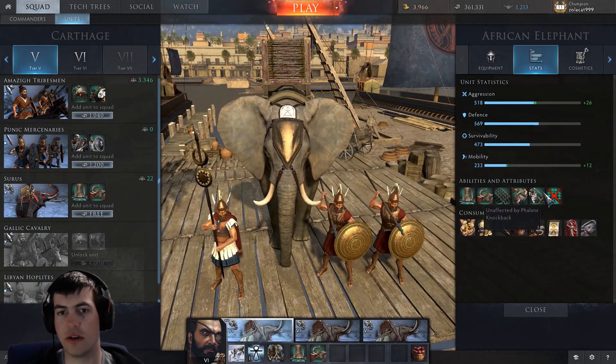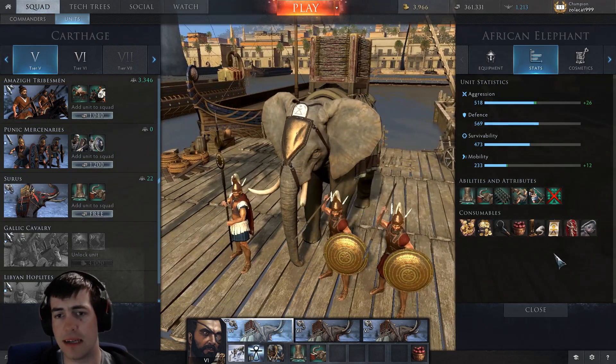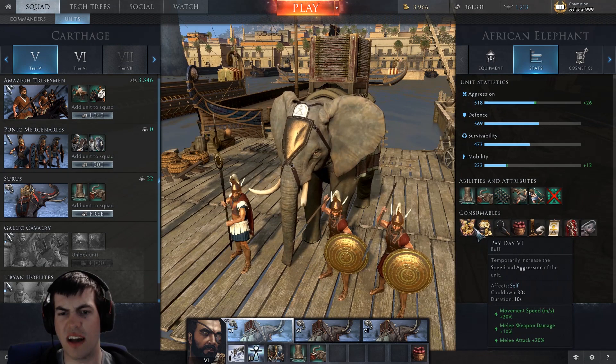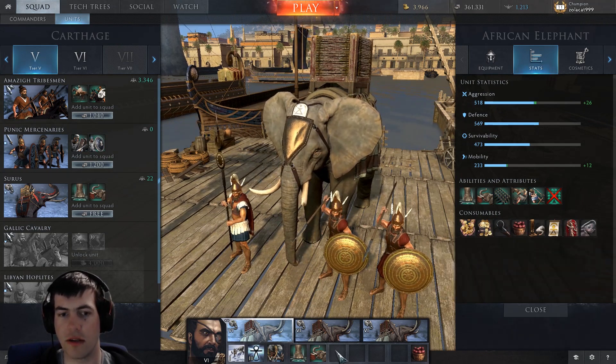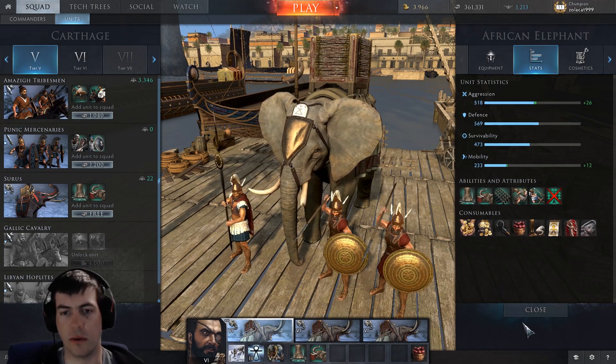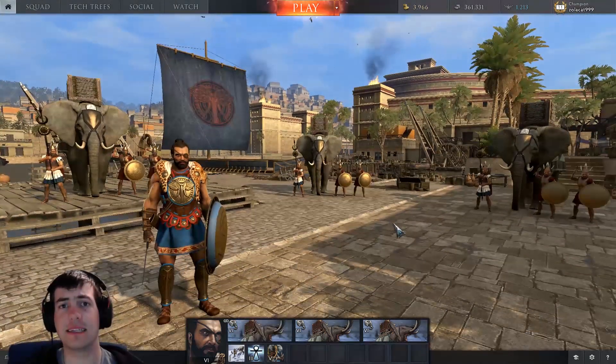Trample movement and knock being affected by pike knockback plays out the same on both elephants. There's quite a wide range of consumables, but I tend not to like consumables with cooldown — I'd rather just have a passive buff. The movement speed and turn speed is a pretty useful one. So having said all that, let's hop into a battle and see how we get on.